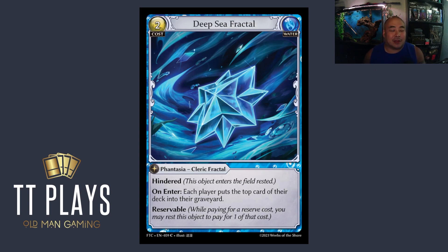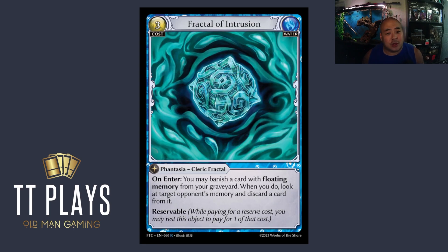Mainly because of the cost — two is way more palatable than four. I like the Deep Sea Fractal a lot, but I would like it even more if I didn't know about Fractal Intrusion, which is incredibly good. Costs three. On enter, you can banish a card with floating memory from your graveyard; when you do, look at target opponent's memory and discard a card from it. This is great early game to get that renewable resource, and fantastic late game when your opponent sticks bombs in their memory. We're losing a card from floating memory but taking a card out of their actual memory — a trade I'll take almost all the time. Plus we're getting a mana rock we can use recurring. Fractal Intrusion is by far the best fractal.